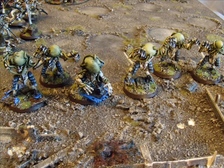Zoanthropes are a very obvious target, which is a problem. Also, you don't really need cover saves because of the 3-up invulnerable. Overall though, I like Zoanthropes. If you want maximum anti-tank for elites, a squad of 3 Zoanthropes and 2 squads of 3 Hiveguard works out nicely. Or 2 squads of 2 Zoanthropes in pods and some Hiveguard walking with your Tervigon.